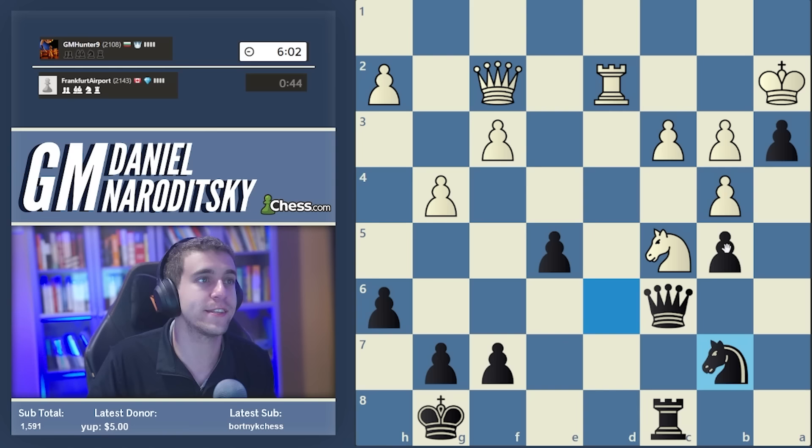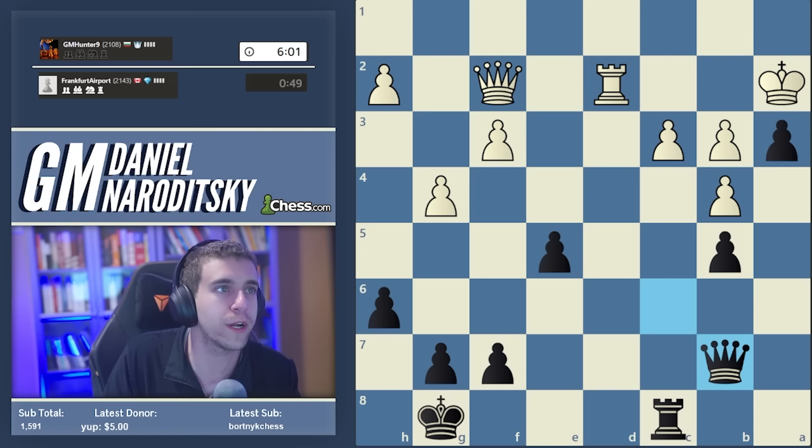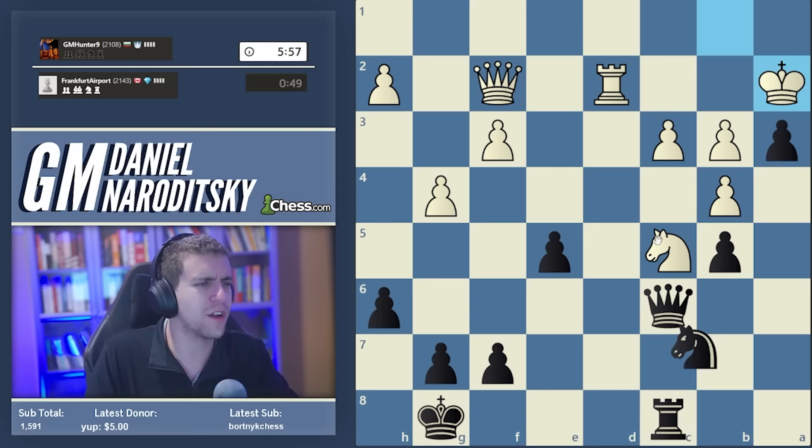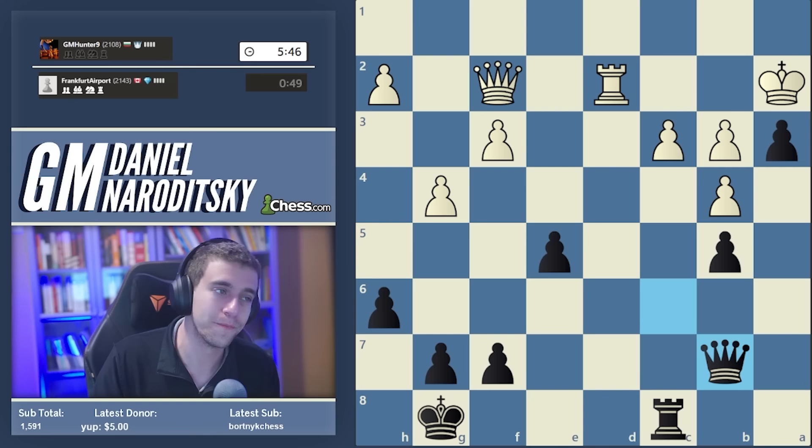I won't say what move I'm worried about, just in case. It's another incredibly professional and findable move. He takes b7 - that's not what I was worried about; I was most worried about e4. King a3, knight c5, queen c5 - of course there's queen a6 check winning the queen. Sorry, I was only thinking queen takes f3 but then the rook gives check. It's late, it's 5am - apologies.